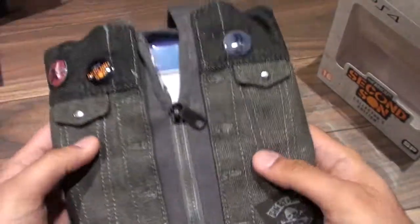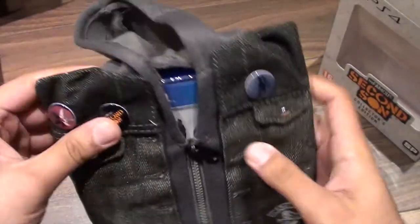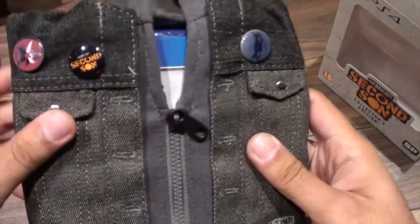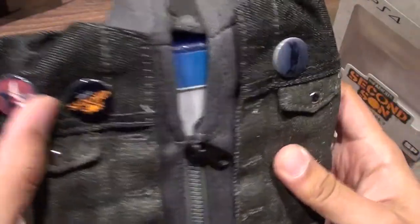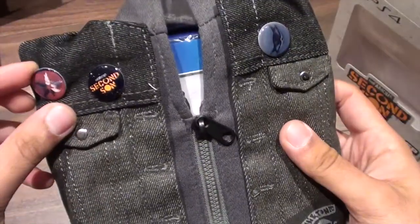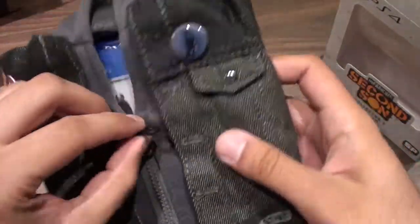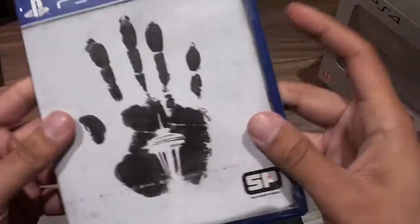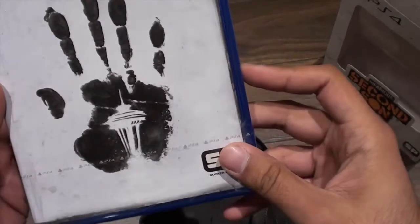This does look pretty cool but I would have preferred it in a proper jacket. This looks like it could fit a Chihuahua or something. It's got the mini badges, the same ones that you get with the full set, but I don't think you can take these off so you don't really get double. I would have preferred the other box or a steelbook to be honest — this one looks a bit bland in my opinion.